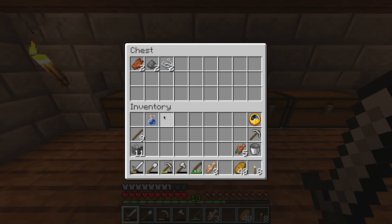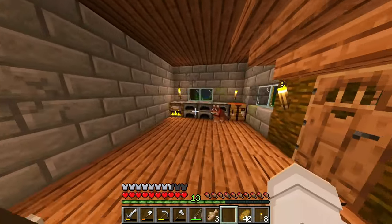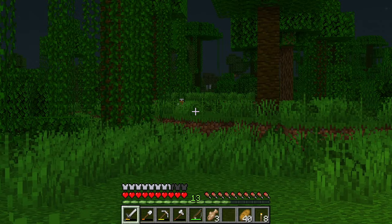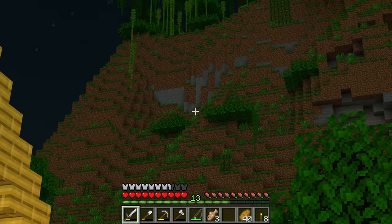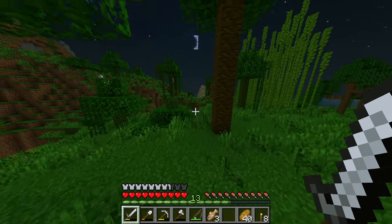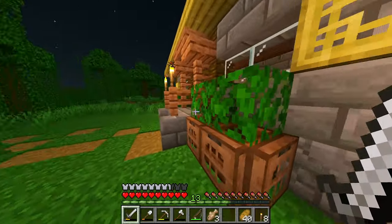Why did I leave uncooked ores in here? I'm not sure why I did that. While that is smelting, do we have any coal around here that is easily accessible? There is that potential monster cave — I do want to see if they are still around or not.